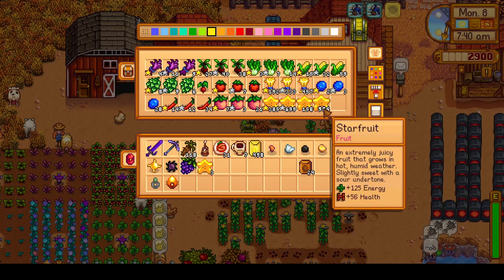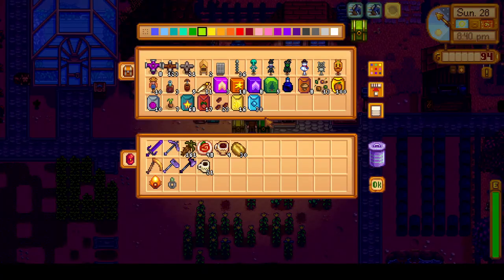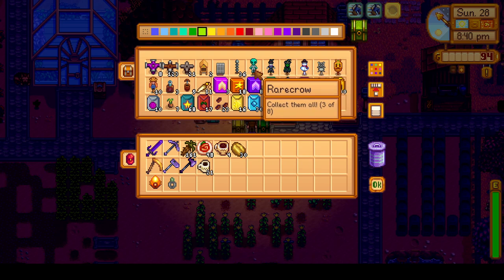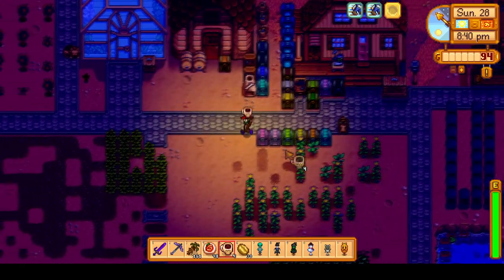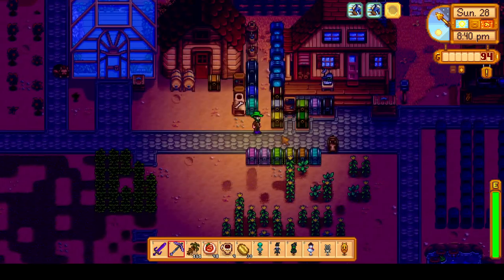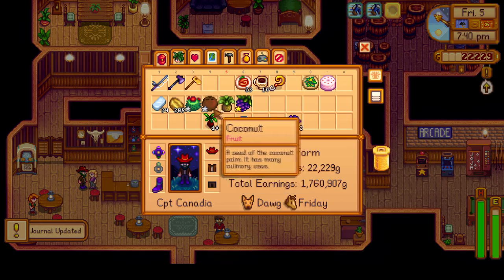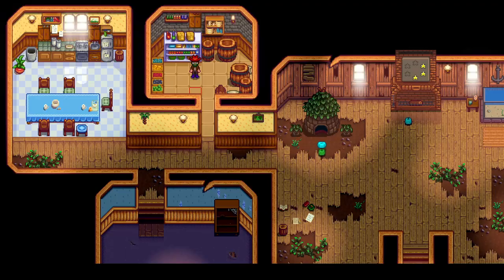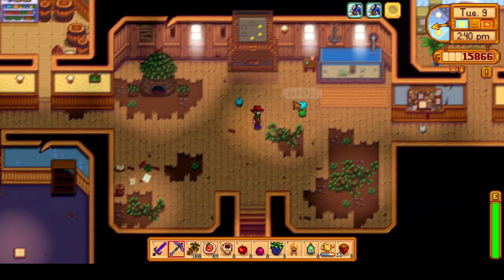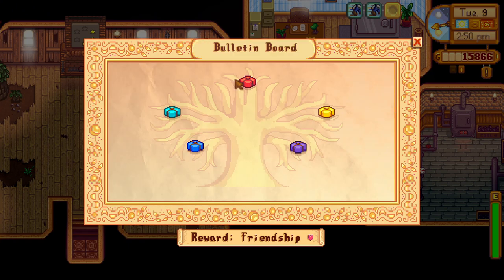The main goal for fall, from a min-max perspective, is to craft lots of kegs and turn our starfruit from summer into wine. From the perfection goal perspective, there is much, much more to accomplish and lots of little things to remember. A good example of something small that may be overlooked is collecting all of the rare crows, since the deluxe scarecrow recipe is needed for the craft everything perfection goal. There will be many of these little things in the month of fall, along with much bigger tasks, such as working towards maximum friendship with the NPCs and catching every fish. And another very important task we will accomplish this fall is completing the community center, which is always a big milestone in any Stardew run, and will unlock a lot of new content too.